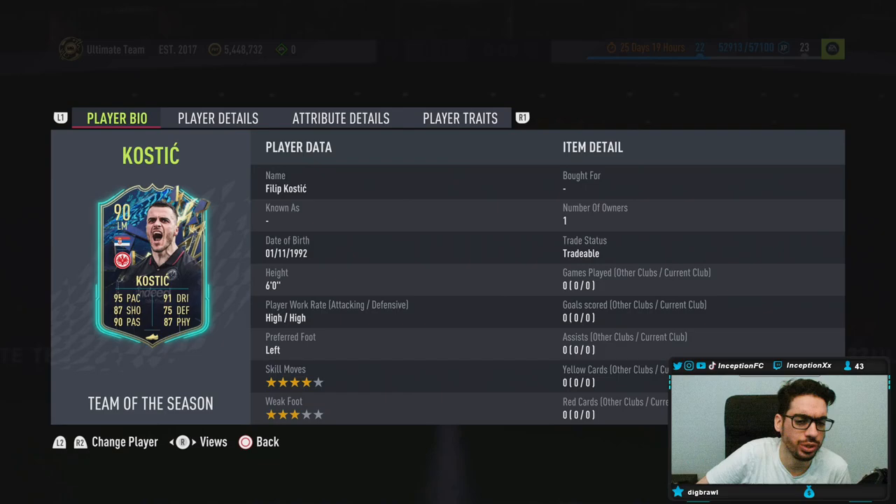We're taking a look at a card who is six foot tall, high/high work rates, left-footed, four-star skills with a three-star weak foot.